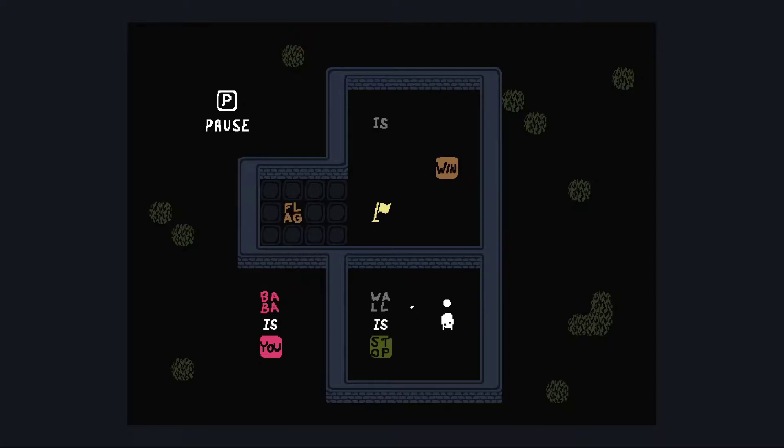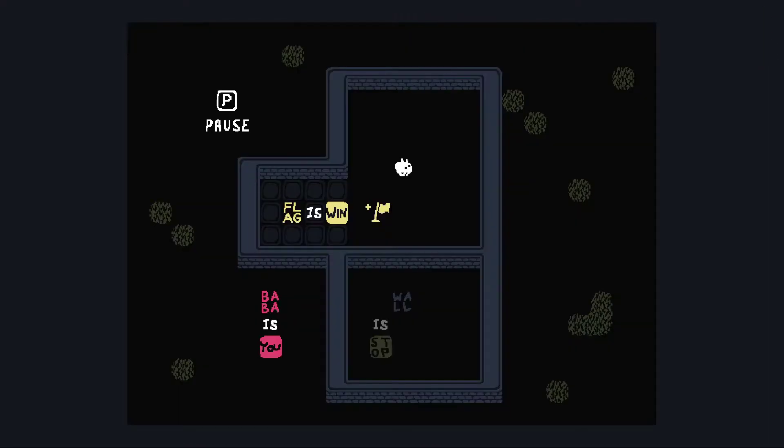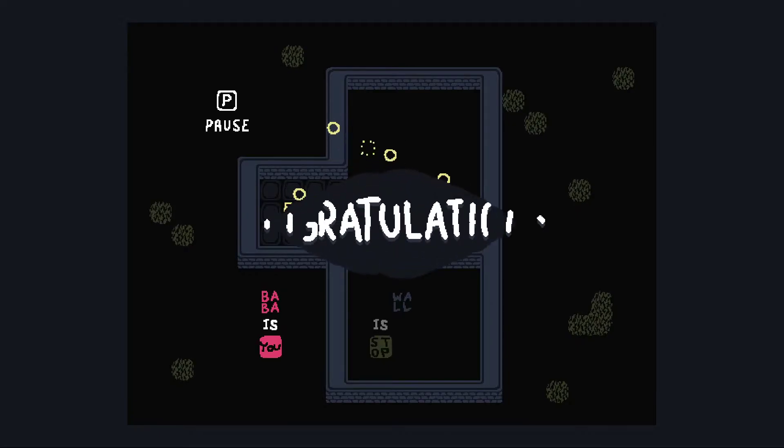So here's the main gimmick of this game. Wall is stop, but if it doesn't say that wall is stop, then it isn't stop. There we go, we can walk through walls. And just as we can break walls, we can make our own walls. So let's make flag is win. And you can press pause to return to map and check the rules as well. Let's win the level. Cool stuff.